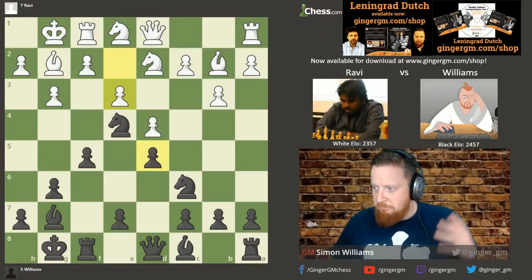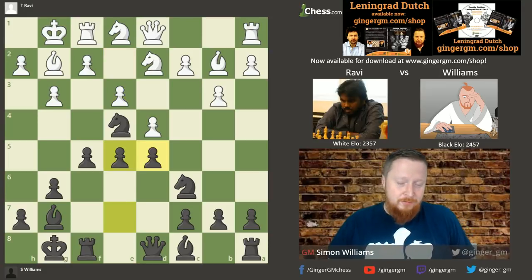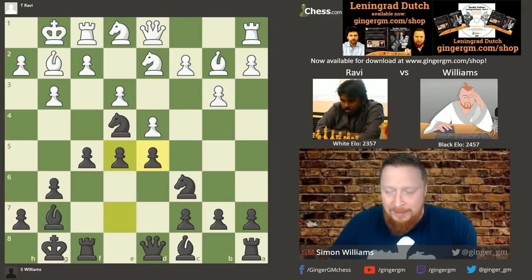[DVD clip — Rowland:] 'If White is a bit careless and plays e3, then you can play e5 and you have no problems. The only problem with playing the move d5 is that the square e5 is a bit neglected, and if we get a chance to play e5 ourselves, then all problems are solved.' So what did I play? e5. And it's amazing just how clockwork this game went — it went perfectly with the preparation.